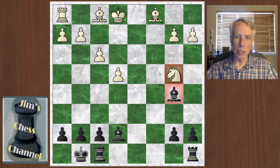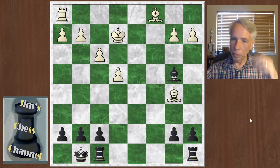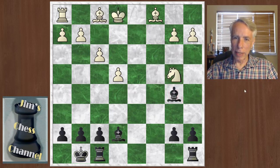This is the position Bobby got from that tactic. He's up the exchange — he has two rooks and a bishop. White has a rook, a bishop, a knight, and an extra pawn — still that extra pawn from the beginning. White is down the exchange and Black is a little bit better. Just to look at the other way of playing: after bishop takes b5, White could have played bishop takes b5 directly, then the knight goes with check and the king has to move — but Bobby is still up the exchange. In that line, White has the bishop pair but it's still a slight advantage to Black.